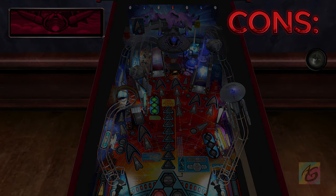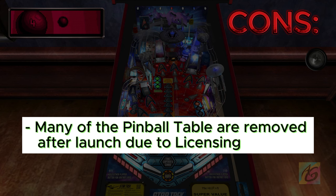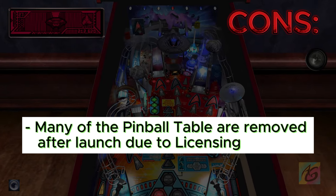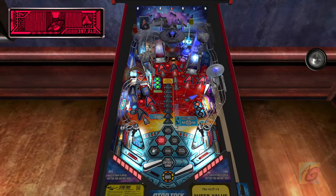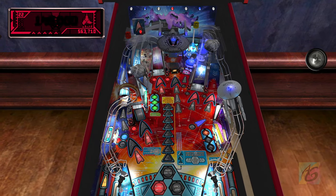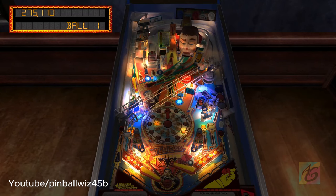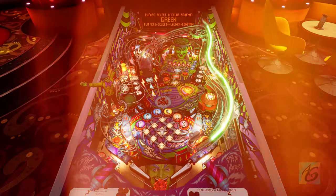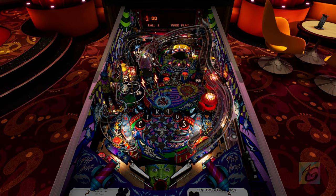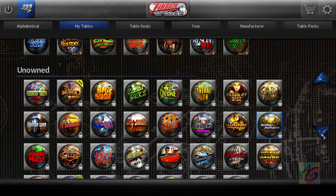Now moving to the cons. Number one is that many of the pinball tables were removed after launch due to licensing. Pinball Arcade actually contained a lot more tables before — including Williams and Bally — but Farsight Studios lost the licensing for Williams and Bally to Pinball FX and had to remove all of those tables, probably forever. It's now left with only Stern, Sega, Gottlieb, and Alvin G and Co.